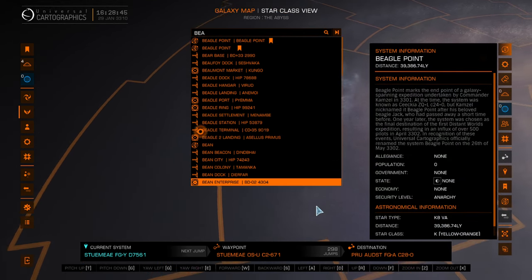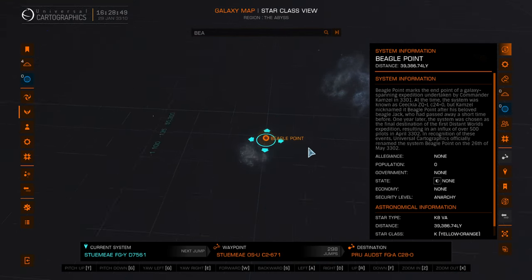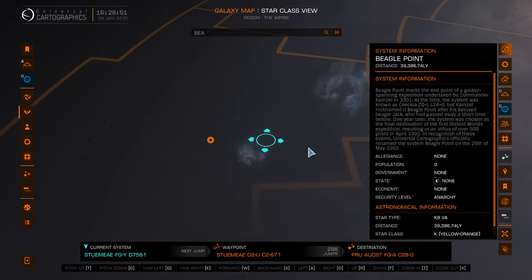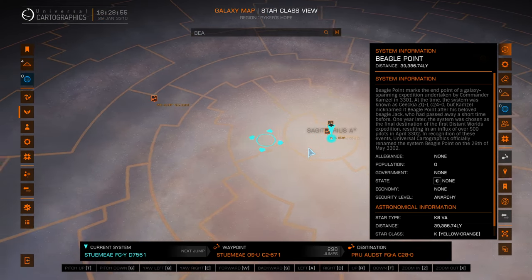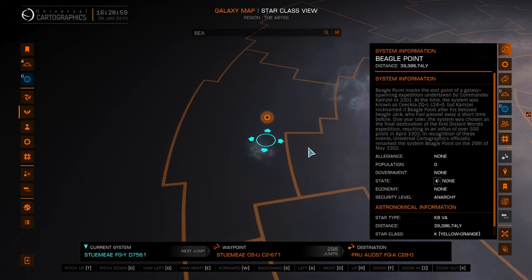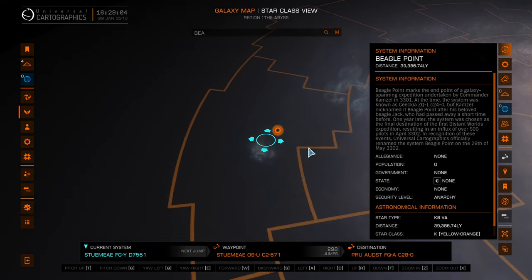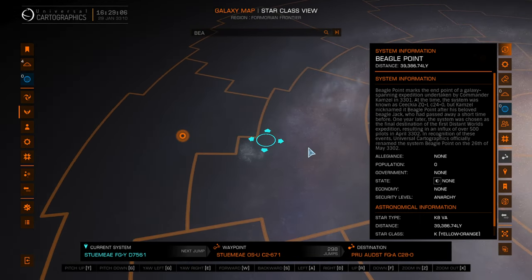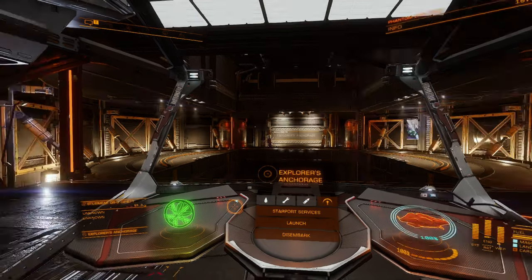Let me click on that so you guys can see where that is. It's too far away for us to route it in a single run. So we're going to go from here to here, and then once we get there, we'll continue pushing our way out towards the edge of the galaxy to Beagle Point. It's already hard enough to get to Beagle Point — we're going to have to do some refining along the way.